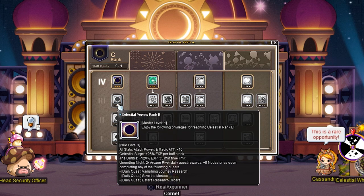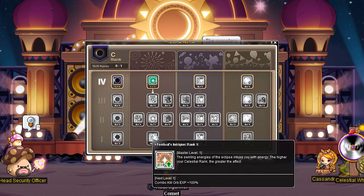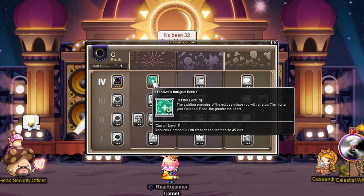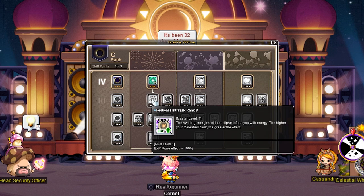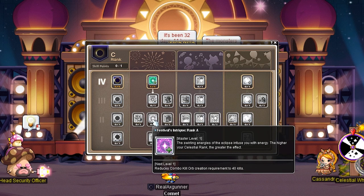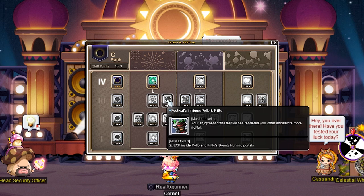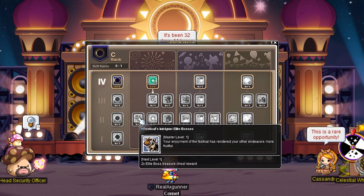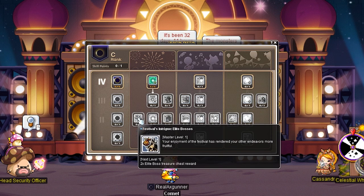Let's go through the Celestial Skills. The skills on the left are your Celestial Rank perks — don't worry about those. The center is divided into three sections and works like a skill tree: you start from the top and unlock new skills downwards. Starting with the red section: Festival Intrigue Rank C reduces combo kill orb creation requirements to 45 kills. Festival Intrigue Rank B gives EXP Ruin Effect plus 100% — this is the one I highly recommend everybody get. Festival Intrigue Rank A reduces combo kill orb creation to 40 kills. Festival Intrigue Rank S gives combo kill orb EXP plus 100%. Festival Intrigue Polo and Frito gives 2x EXP from Polo and Frito Bounty Hunting. Festival Intrigue Inferno Wolf gives 2x EXP from participating in the Inferno Wolf. There's also the Elite Bosses perk for 2x Elite Boss Treasure Chest rewards, which is really amazing for farmers.